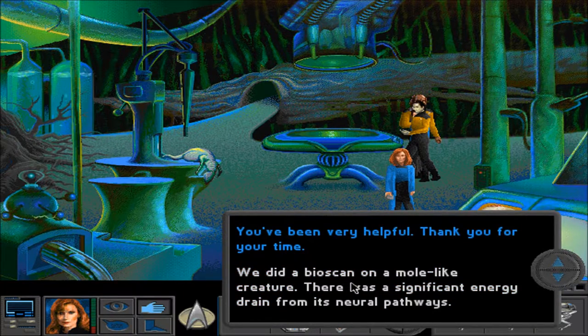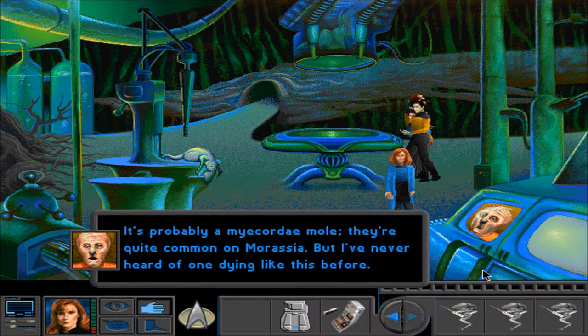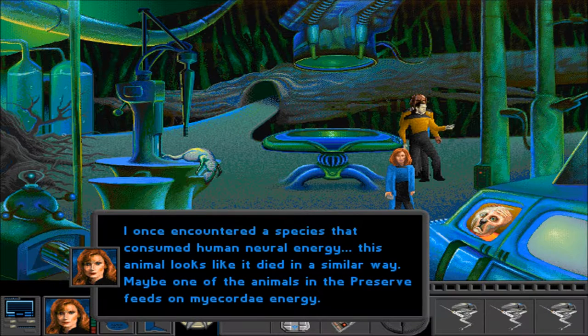We did a bioscan on a mole-like creature. There was a significant energy drain from its neural pathways. It's probably a Myacordae mole — they're quite common on Marassia, but I've never heard of one dying like this before. I once encountered a species that consumed human neural energy. This animal looks like it died in a similar way. Maybe one of the animals in the preserve feeds on Myacordae energy.